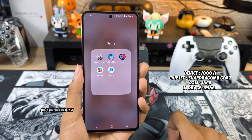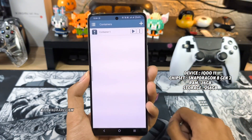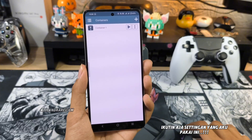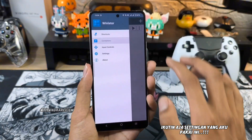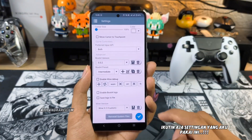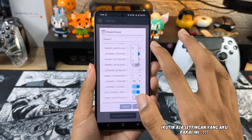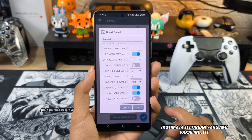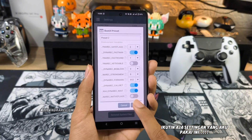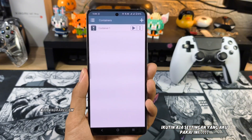Ingat, ini untuk Snapdragon ya. Jadi buat kalian yang pake Mediatek, kalian bisa pake settingan yang lain karena ini khusus buat HP-HP yang pake Snapdragon. Settingannya kayak gini: kalian kesini, ke bagian setting. Ini gak usah ada yang dirubah. Tapi yang dirubah di bagian Box 64 preset — kalian buat preset 2, preset 3, dan yang ini kalian buat 5.12. Terus kalian OK, lalu kalian pilih preset 1 dan checklist.